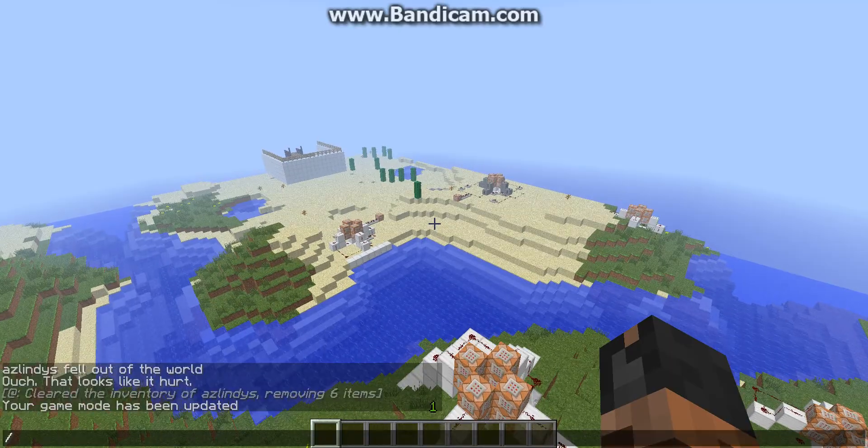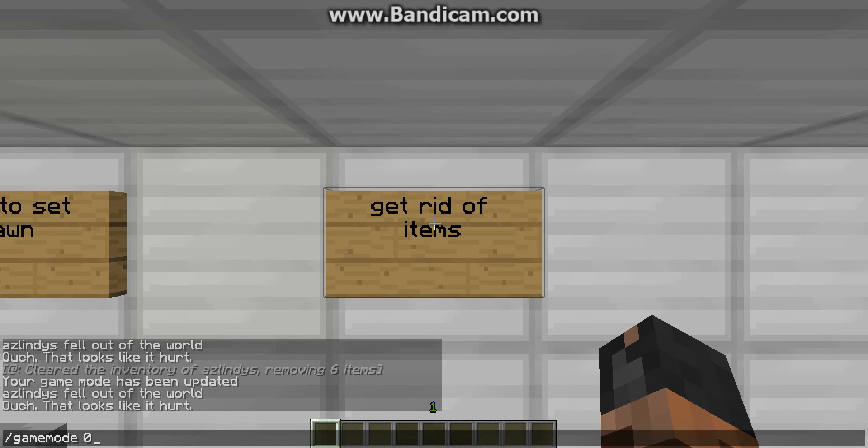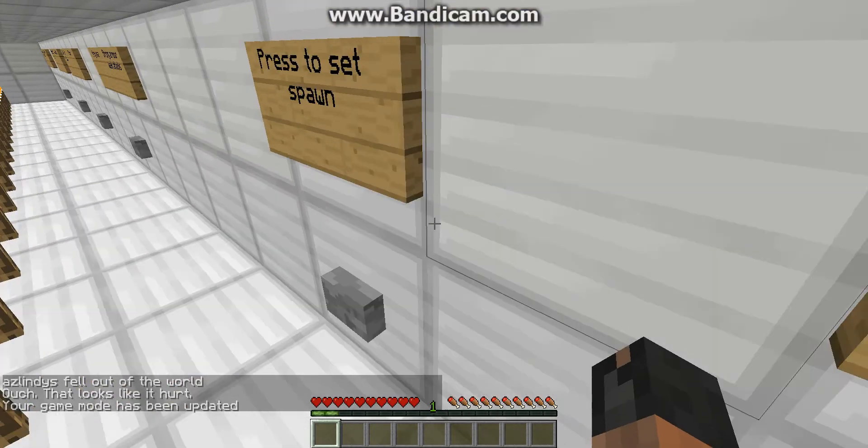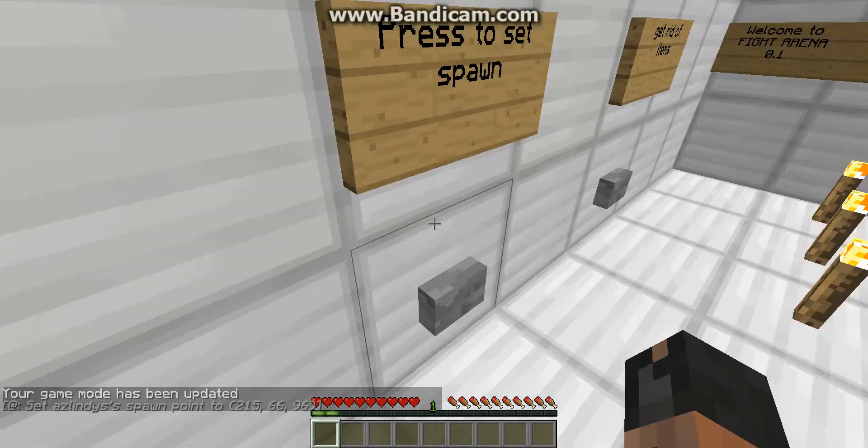So let me just go kill myself — I'm committing suicide. Basically this is a fight map. That was making sure nothing's in my inventory. You can set your spawn once you get over here so you definitely spawn there.